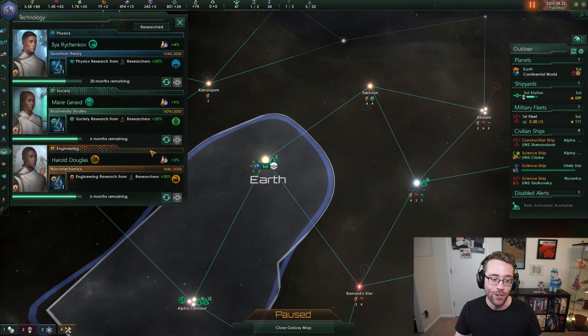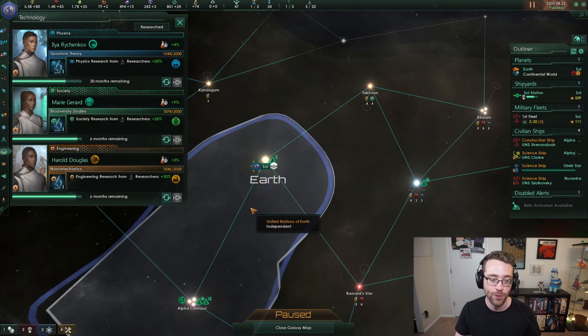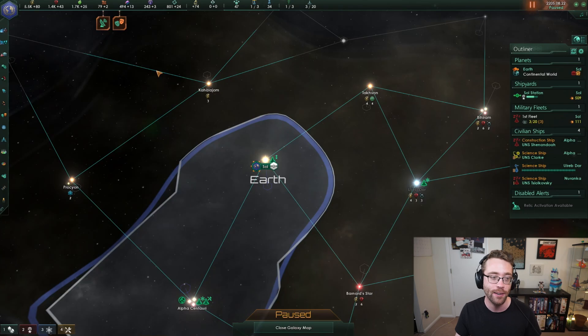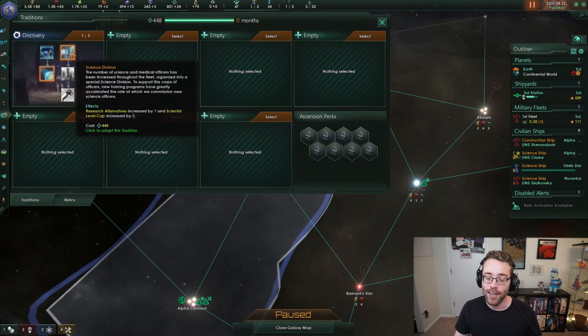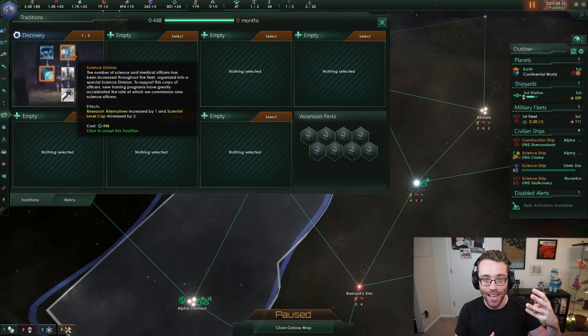Science Division has a term that we haven't touched on yet, but I'll explain what it is. Remember in our technology tree, when we chose one of these three technologies, we had three options to choose from - these are your three alternatives. So our society research from researchers is going to be increased by 20%. When we take this tradition, we are going to gain access to one more research alternative every single time we choose a new research. And this gives us a lot more flexibility and a lot more options to choose from. That flexibility is a really big boon for our empire, because if we've got three techs that we really don't like, maybe that fourth one is the one we're going to want to choose.